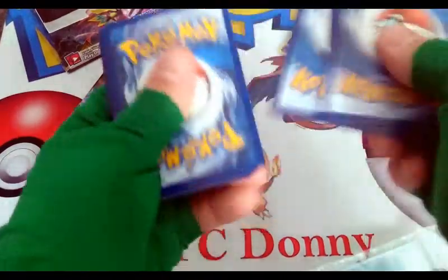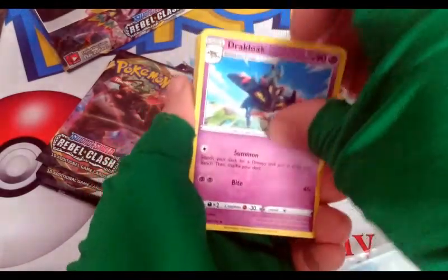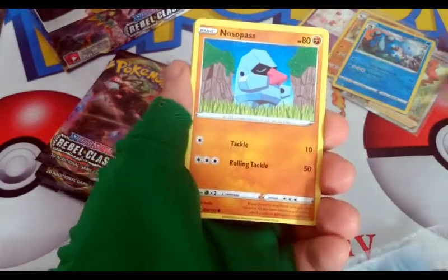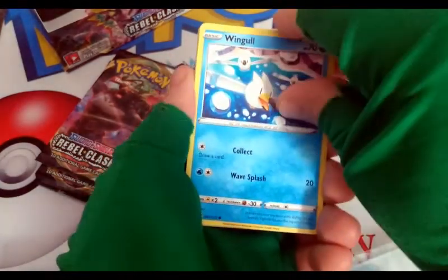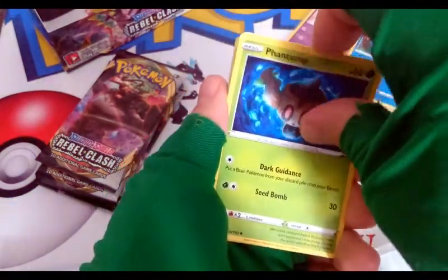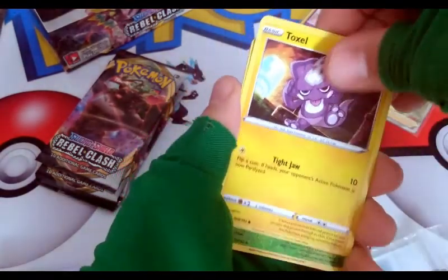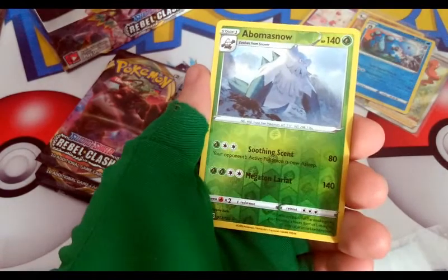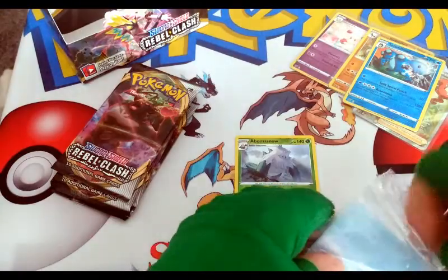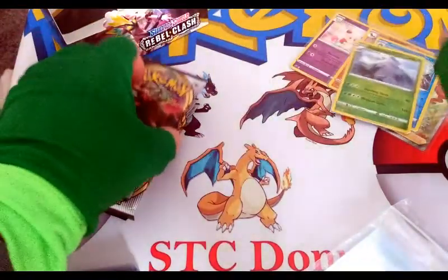We have an Electric Energy, a Watt, a Joltik, a Bronzong, a Milo, a Nosepass, a Wingull, a Phantump, a Bronzor, a Toxel, Reverse Rare Abomasnow — very cool. And a Galarian card. We're going to go ahead and sleeve up that Reverse Rare Abomasnow. There we go, get into the next pack.